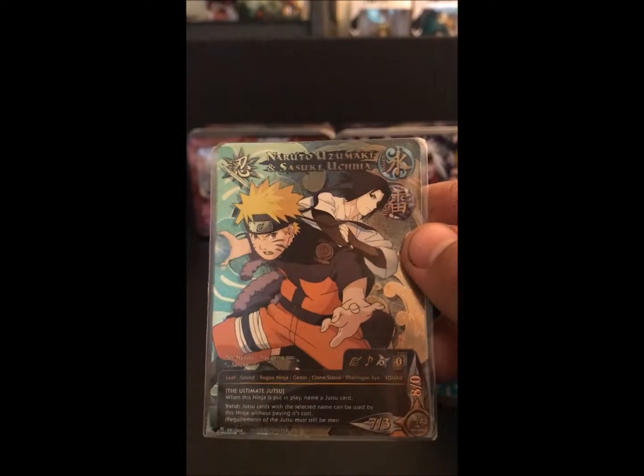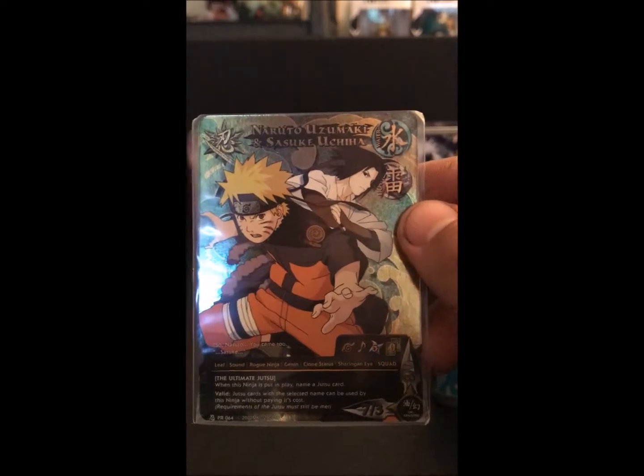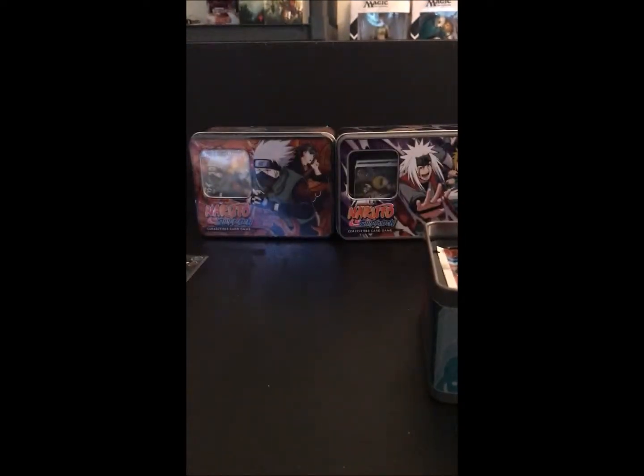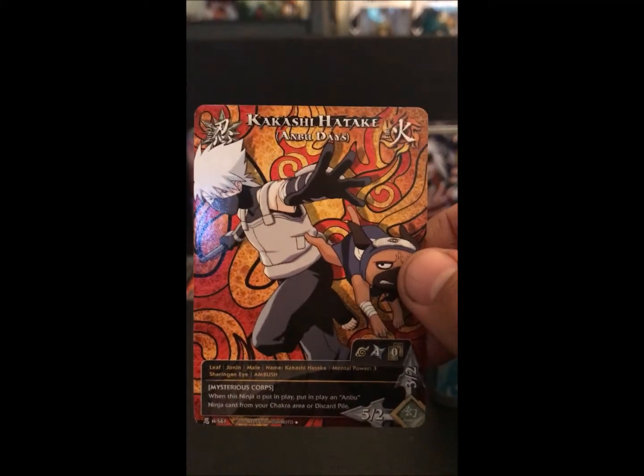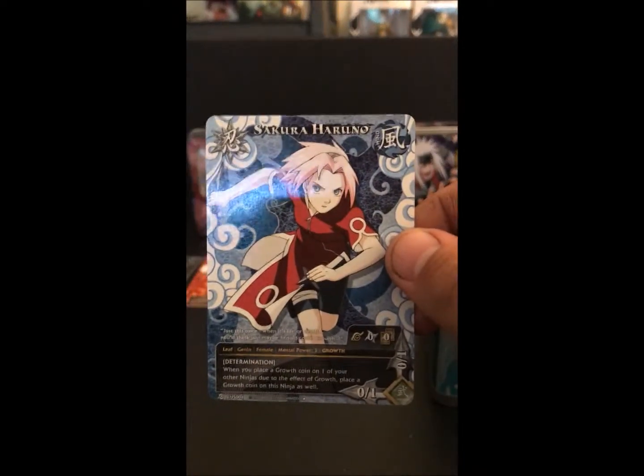Alright, so here's our super rare — Naruto Uzumaki and Sasuke Uchiha. And then here are our three alternate image cards: Sasuke Uchiha, Kakashi Hatake on Budes, and Sakura Hirono.